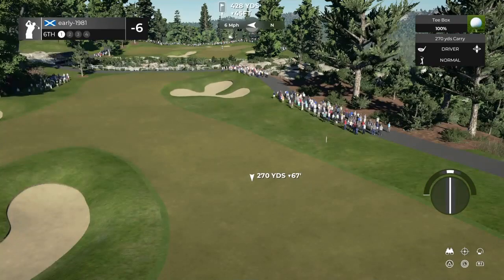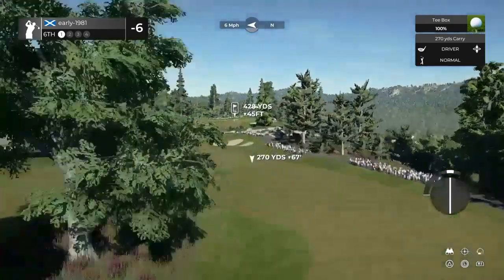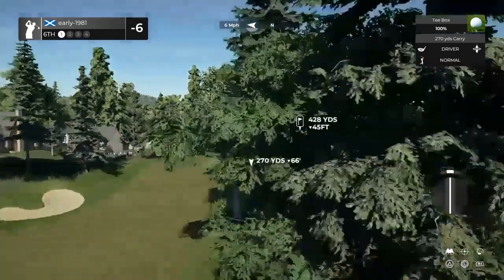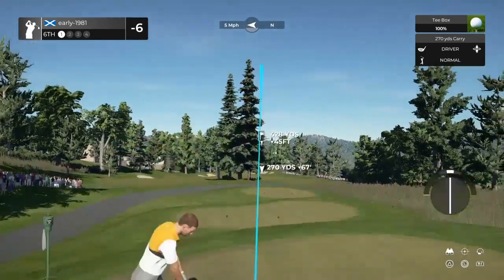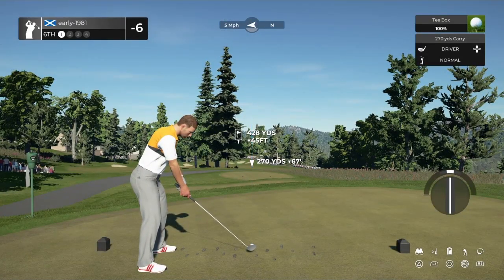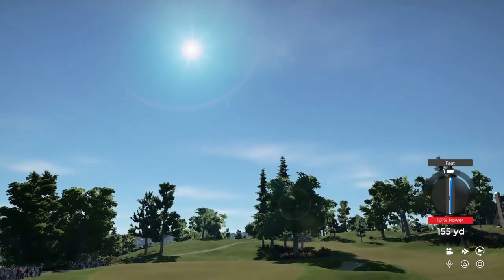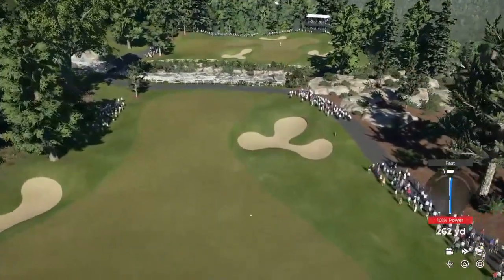The thing with this course is, in this game, one mistake and that six under becomes four under, three under. Options here — split fairway. Let's take the right hand side. I think we should carry that bunker comfortably with the downhill elevation here. Slight fast, which shouldn't affect me too much. But I actually unlocked this driver playing the career mode — this is my second round with it. And I'm so in love with it, guys. It's an HP Studios driver.